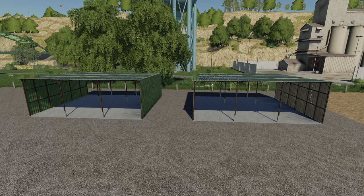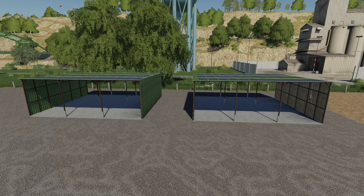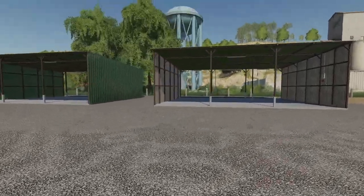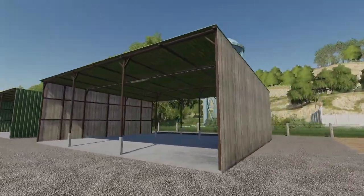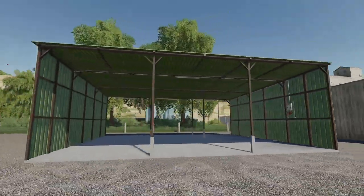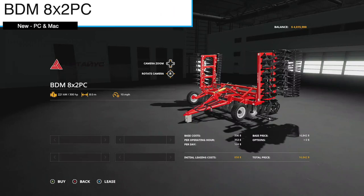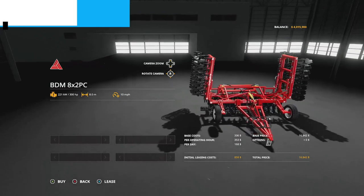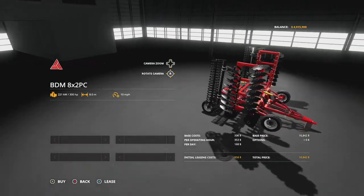The last update, number 19, is the solar shed or shed solar panels package — version 1.1. Improvements include improved textures, small sheds added, minor fixes, and metal shelters added.